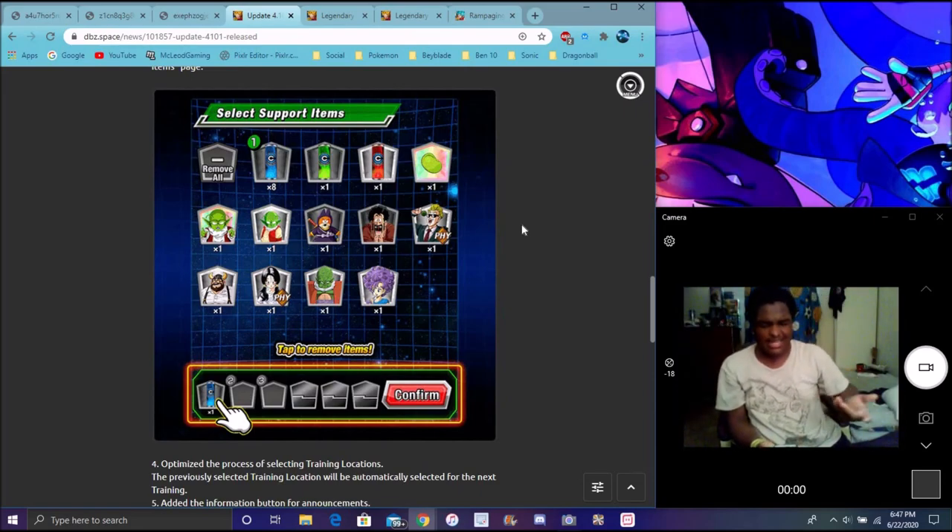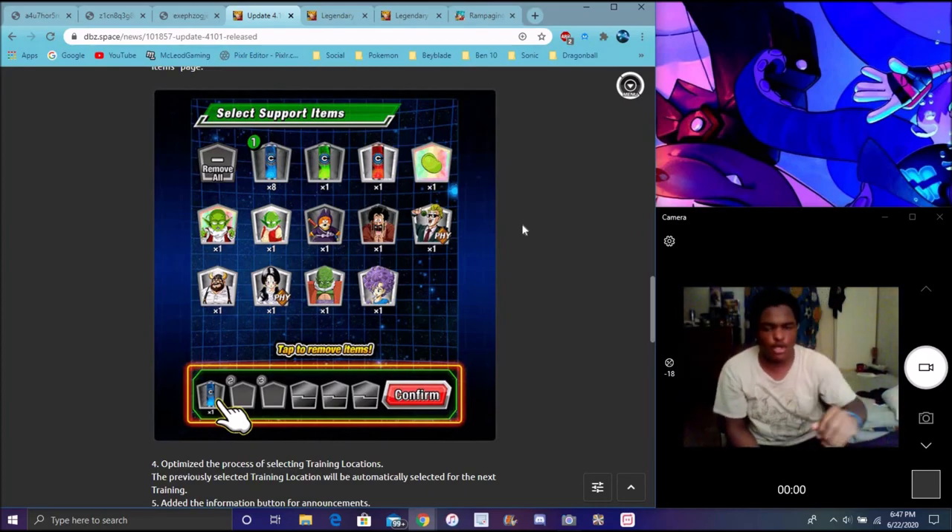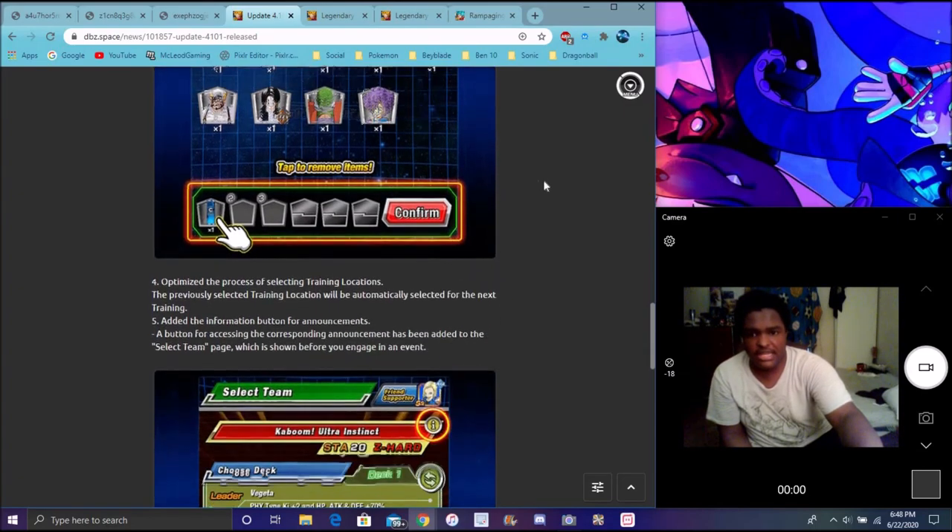I'd like to have at least a remove all button, like at the end, where it's like okay boom — put it like down here or something like that, right here or something. That would be super simple. But yeah, you know, that's pretty good for that update as well.